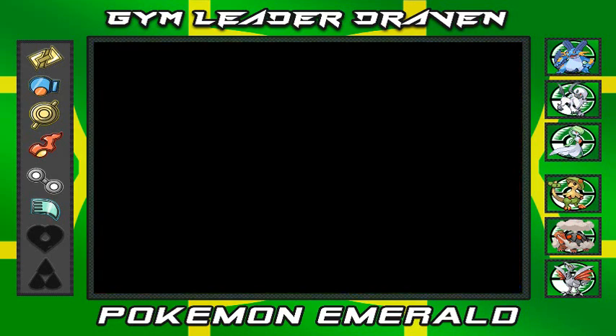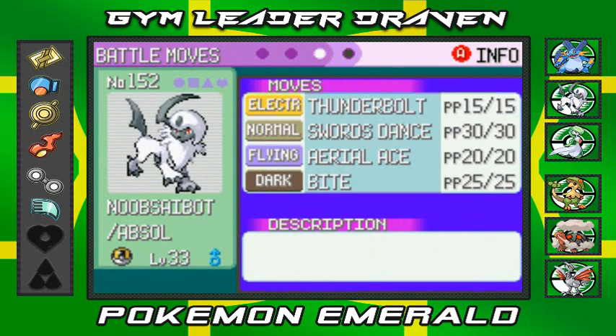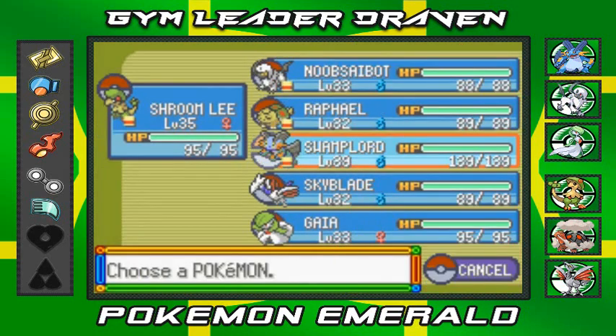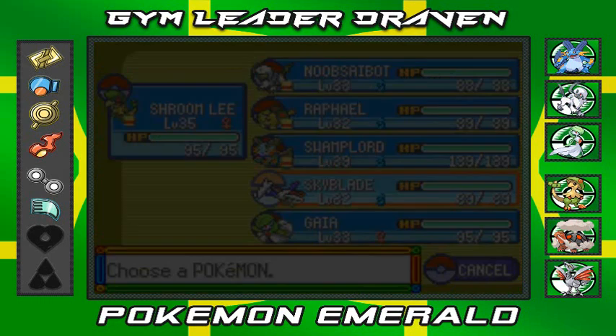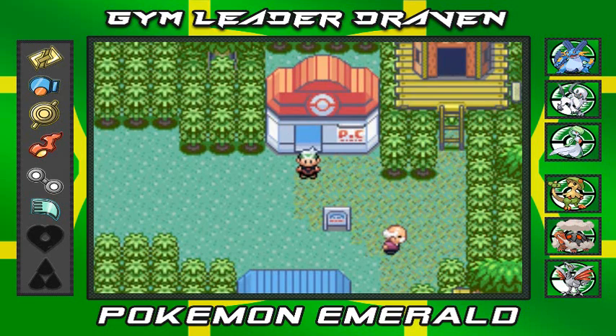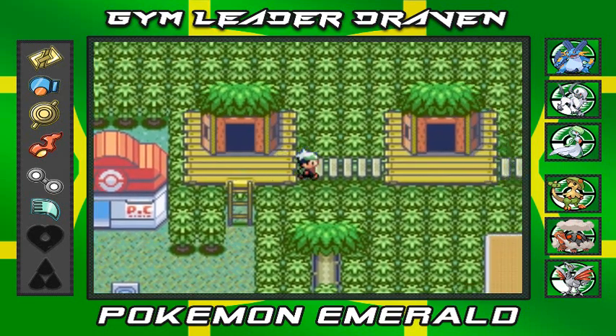Off screen I realized that Noob Saibot, the Absol, can actually learn a flying type move. So instead of giving Aerial Ace to Skarmory, I gave Noob Saibot Aerial Ace just to cover its fighting type weakness. I also gave Skarmory the Cut technique for use in this episode.